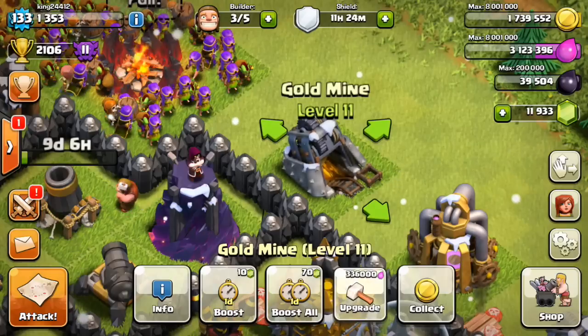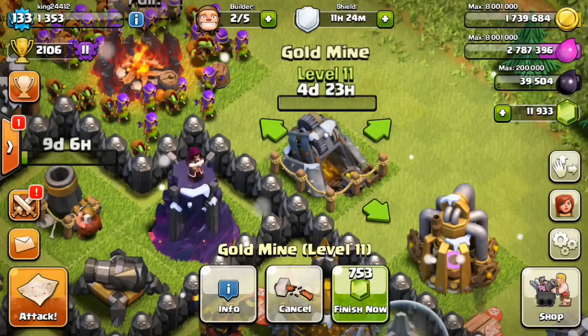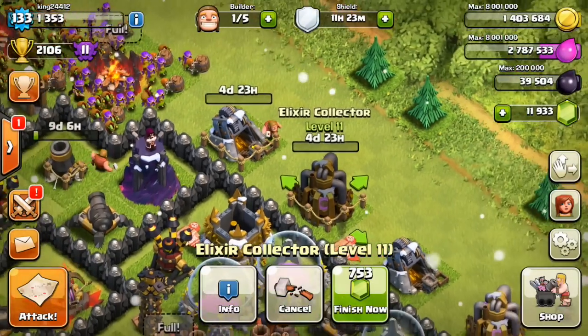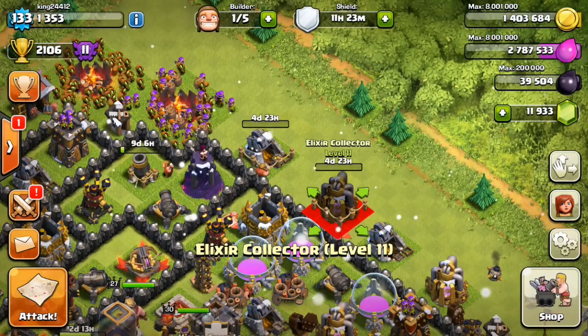So unfortunately I'm going to keep this a short episode. I'm just going to upgrade two mines — actually one mine and one collector — and look at how awesome they're going to look. The increases on these are going to be pretty awesome. An extra 500 per hour is always helpful, and of course that extended amount of loot that you can store.